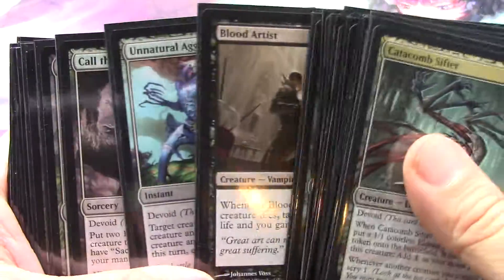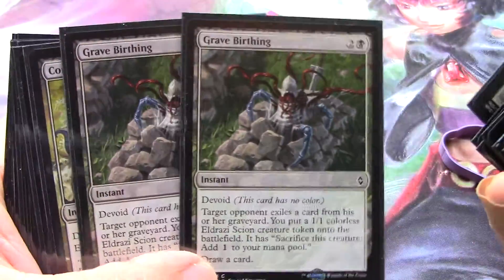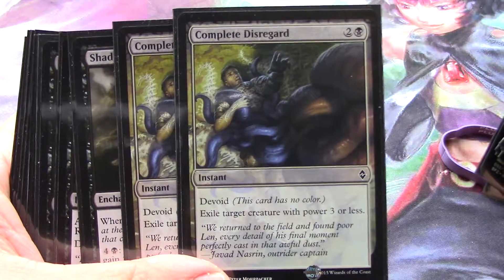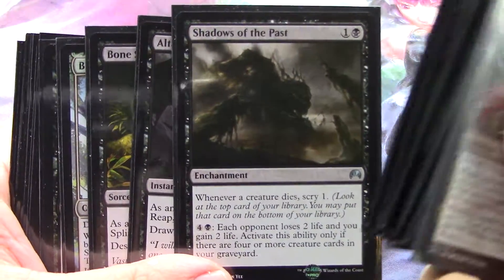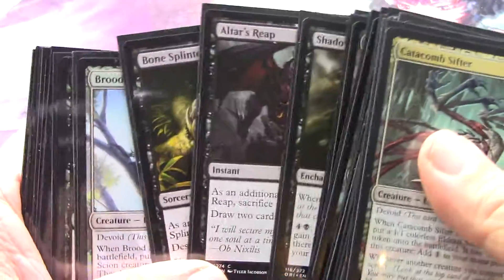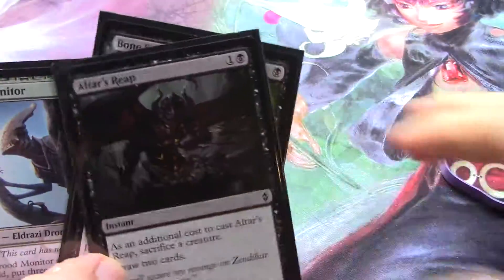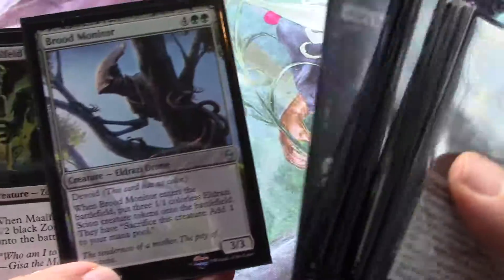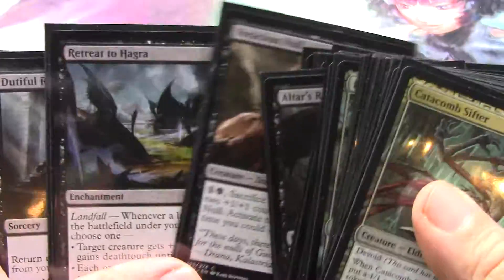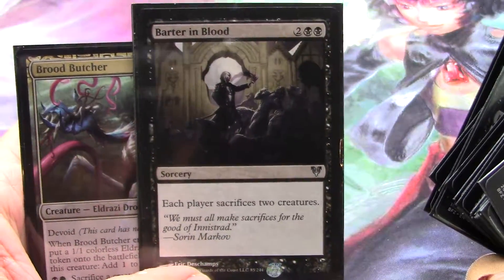There's another dude and another Blood Artist. Green-black is where I'm playing that trick — lots of sacrifice outlets and ways to exile a creature. Sacrifice outlet, another sacrifice outlet — there they are side by side, beautiful. The Retreat cycle. Barter in Blood.